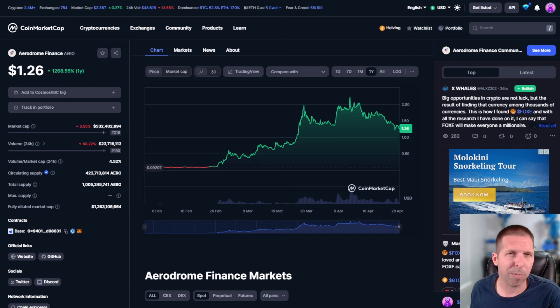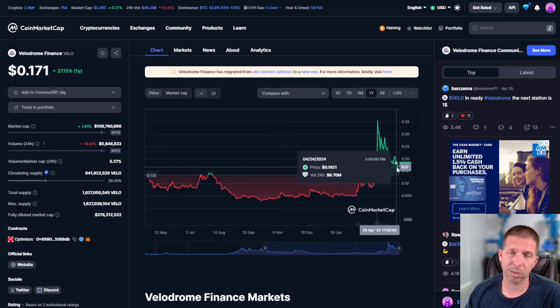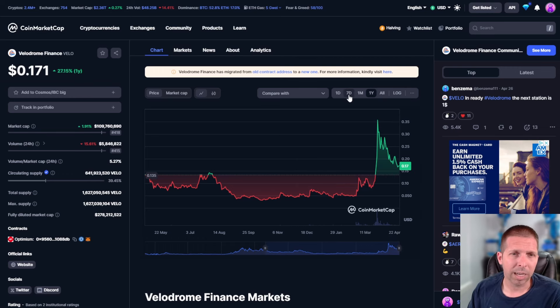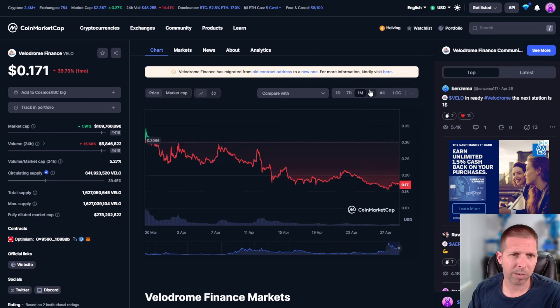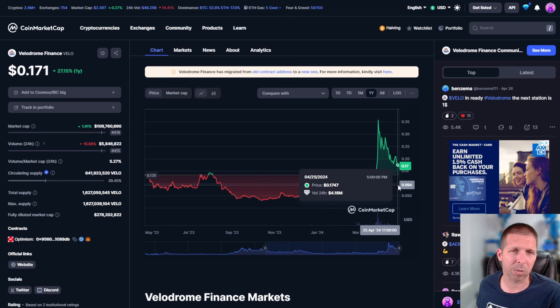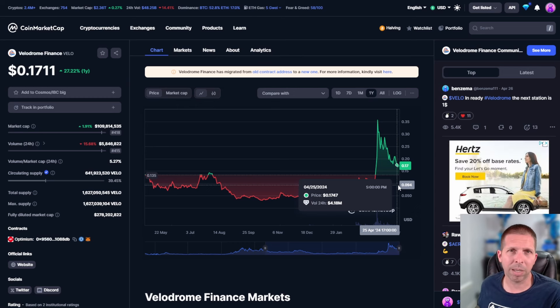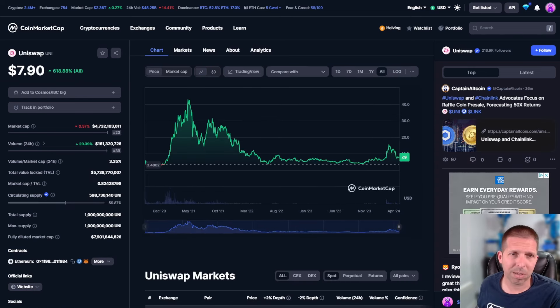Between these honestly, with the activity on Base lately and Layer 2s picking up — unless Optimism does something — I'm leaning towards Aerodrome personally. I don't think Velodrome is in a bad position though, given it had such a steep rise and then a huge sell-off which I think is unwarranted. Bitcoin has been pulling things down lately. Short-term there could be good potential for a turnaround, but it depends on the market. I think they're all going to do well. It really comes down to what ecosystem you're into — Base, Optimism, or all chains with Uniswap.